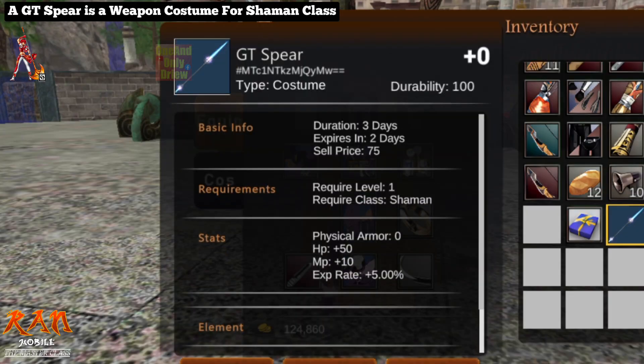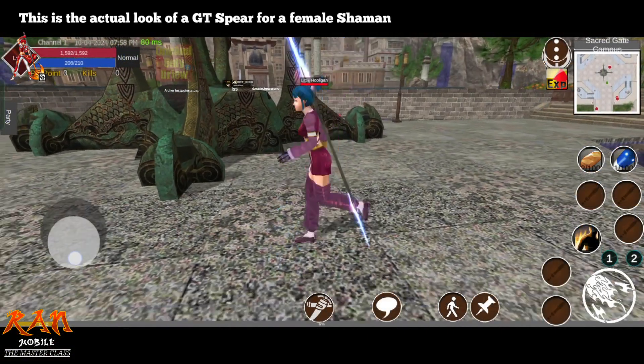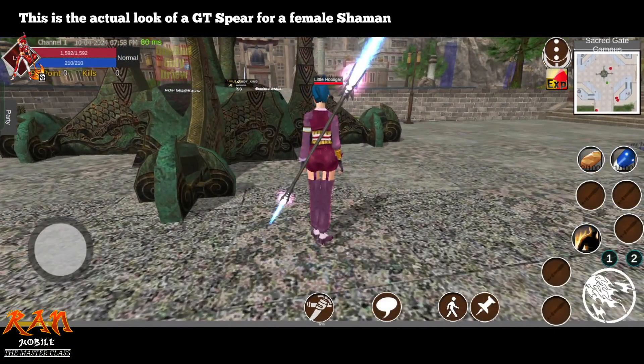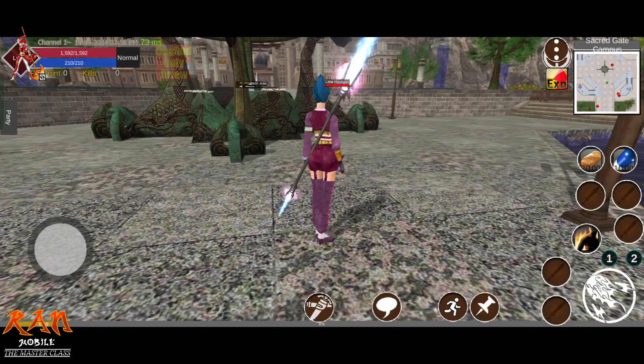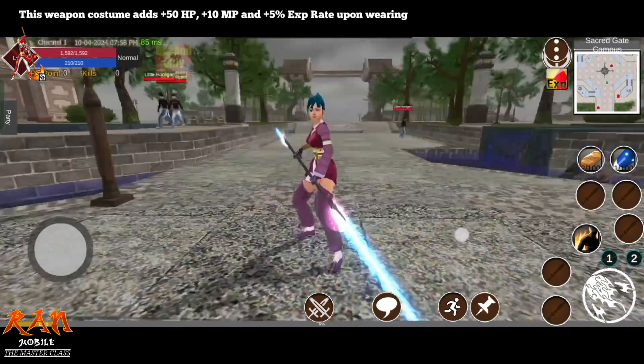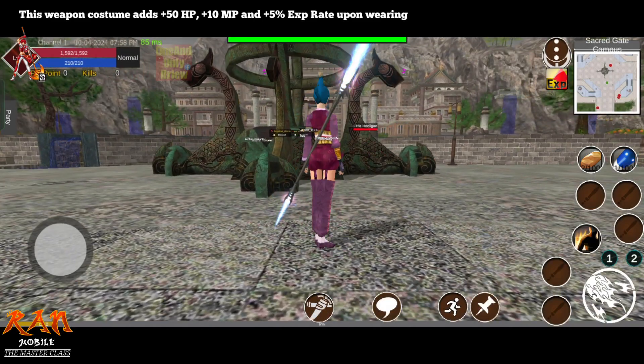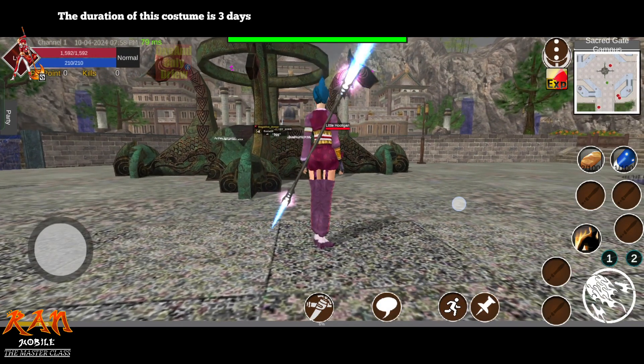A GT Sphere is a weapon costume for the shaman class. This is the actual look of a GT Sphere for a female shaman. This weapon costume adds plus 50 HP, plus 10 MP, and plus 5% XP rate upon wearing. The duration of this costume is 3 days.